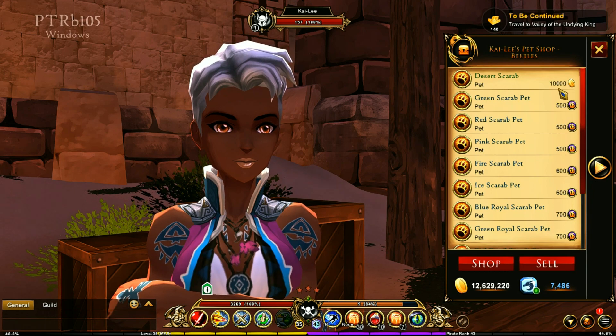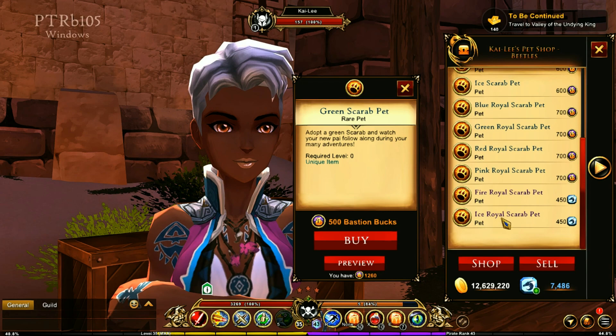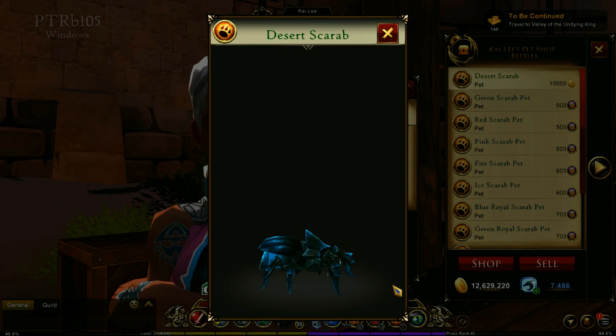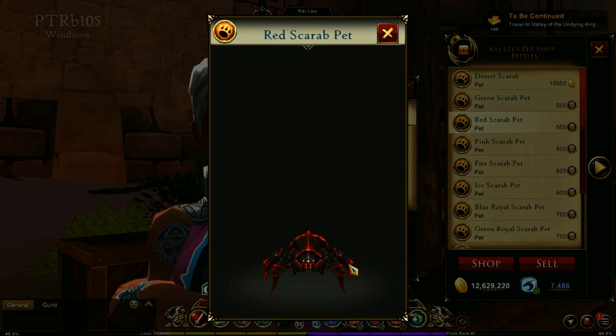We've got these scarabs. Some of them cost gold, others cost bastion bucks, and some cost dragon crystals — pretty cool variety. Let's see the desert scarab. There we go, that is really neat. And then you have different colors. I won't check all of them, but that is really awesome.